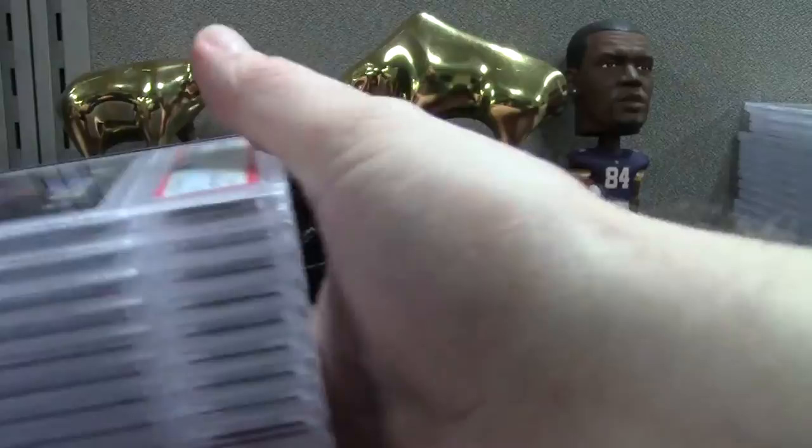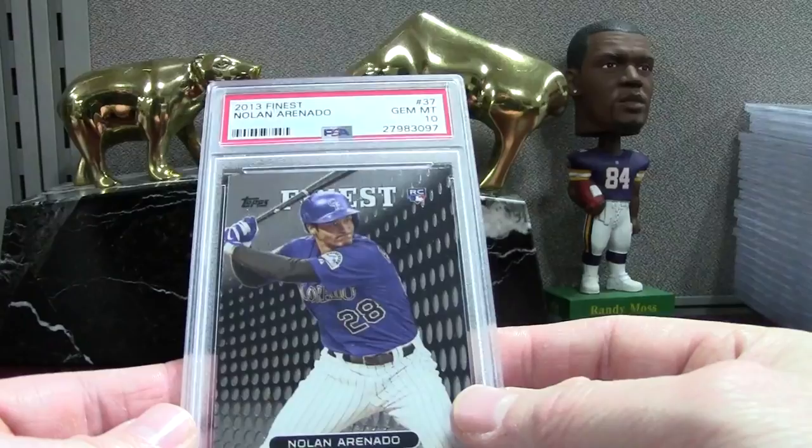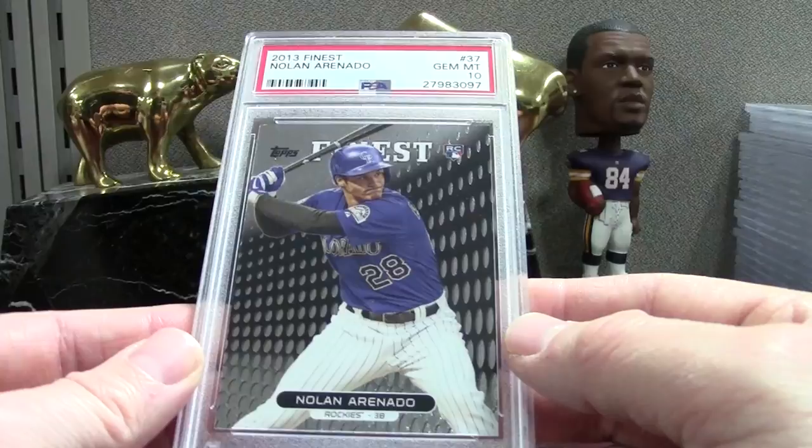For my next order, I actually have my brother who's got a great eye for cards. I take a quick glimpse at the cards I want to send, then have him double-check and see if he finds any flaws I miss — and he actually finds a lot of them. I'm thinking my next 500-card order is going to be a little bit better; I'm at about 270 prepped. Here is a 2013 Finest Nolan Arenado PSA 10.